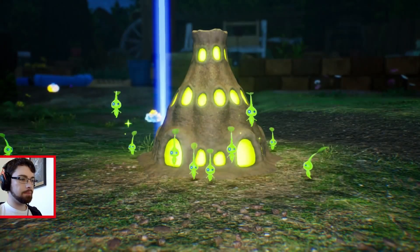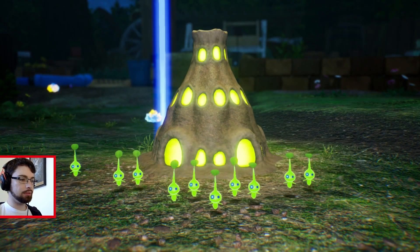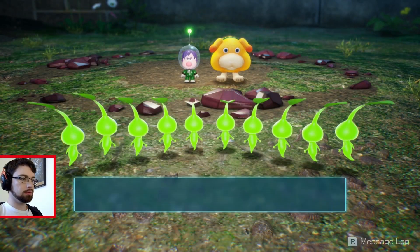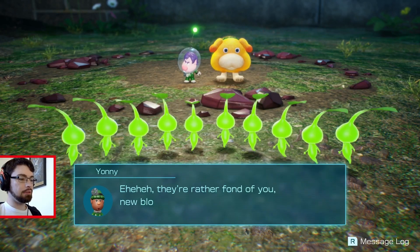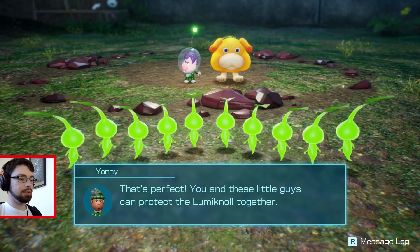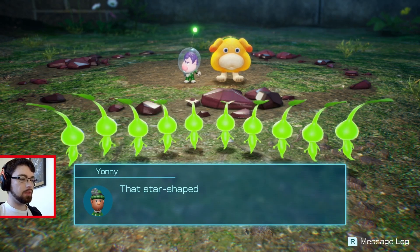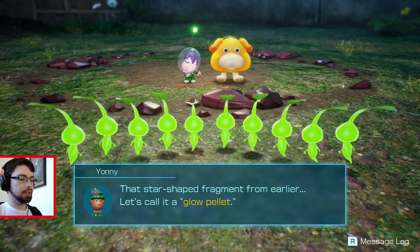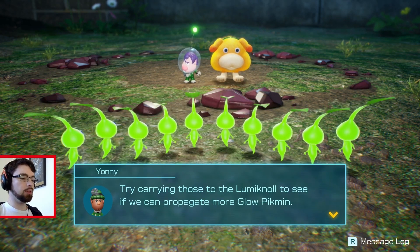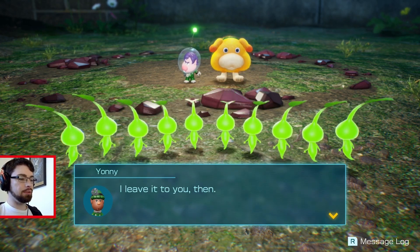They teleport around. And a bunch more — they're rather fond of you, new blood. That's perfect. You and these little guys can protect the Aluminol together. That star-shaped fragment from earlier — let's call it a Glow Pellet. Try carrying those to the Aluminol to propagate more Glow Pikmin. I leave it to you, then.